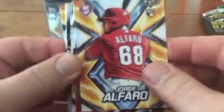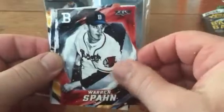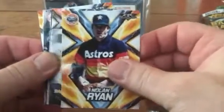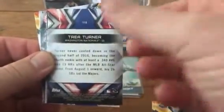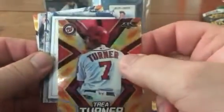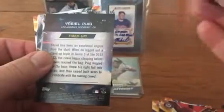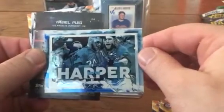First card out of the gate is a Jorge Alfaro rookie - that's a really nice card. Then we got a little vintage action, a Hall of Famer Warren Spahn, and I got a Nolan Ryan. So yeah, this is gonna feed the binders - the binders are hungry! I've got this flipped-over Trea Turner, looks like a shiner - definitely a shiny foily card - and it looks like it's a red parallel.